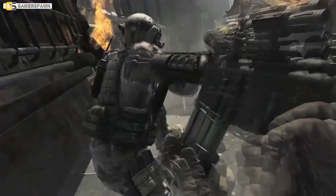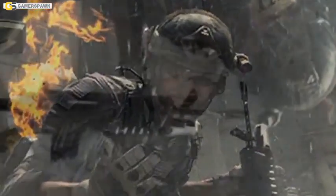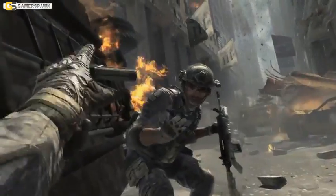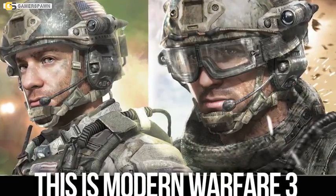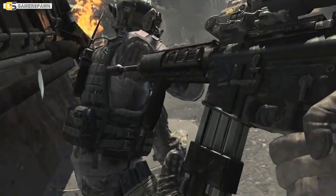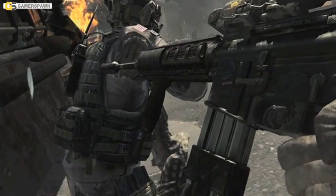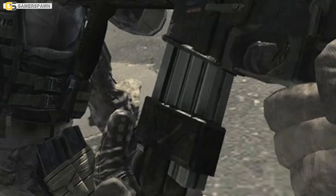Next we see things from a first-person perspective. A Delta Force operative armed with an M4 equipped with an M203 40mm underbarrel grenade launcher passes you a magazine. This operative is most likely Sandman, alongside whom you will fight, playing as Frost. As you insert the magazine into your weapon, we get a better look at all the goodies mounted on it: a front grip, a so-called dual scope made up of an EOTech holographic sight in front of a scope. The magazine has a magazine pull accessory mounted, which makes pulling out empty magazines somewhat easier.